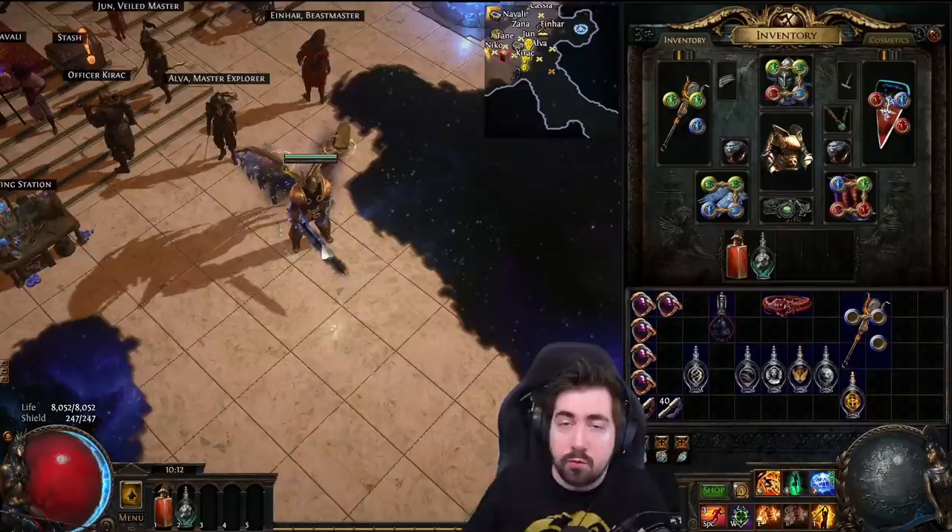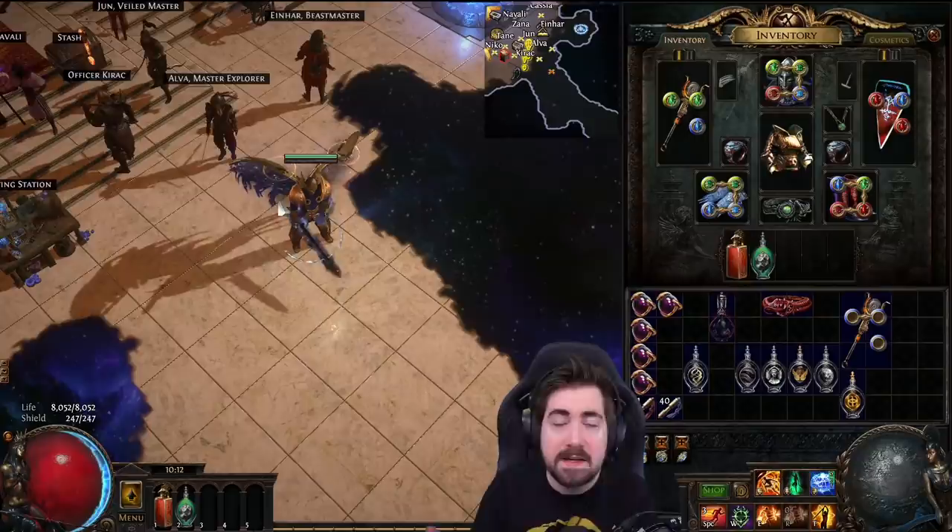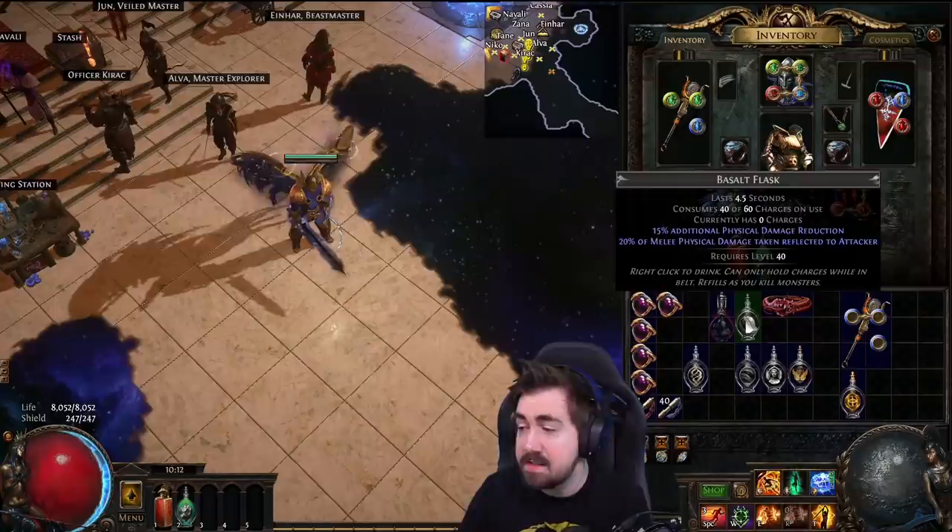It's also worth knowing that Rumi's is a granite flask as well. That's important to remember — you don't use two of them, because flasks don't stack. You can't use Rumi's granite and this granite together.